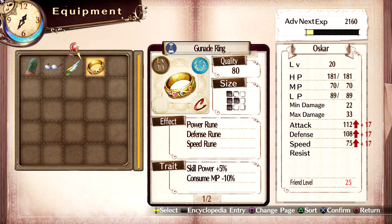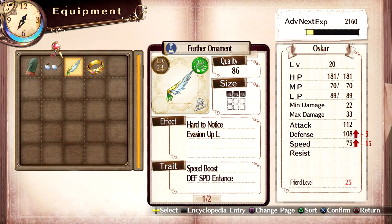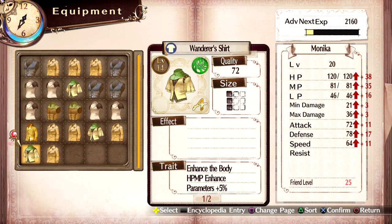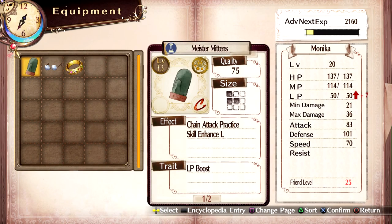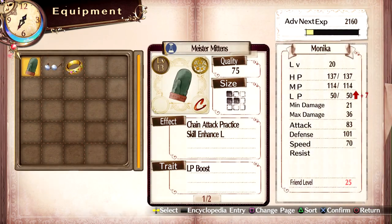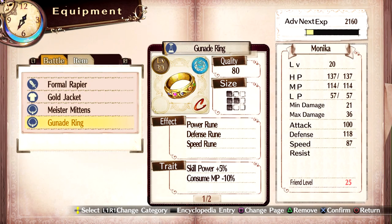Let's see who has — I'll give him that one. Monica, what do you have? We'll use that. Now you have 50 LP and you have 89 LP, so Monica should get the LP boost and we'll give her that as well.